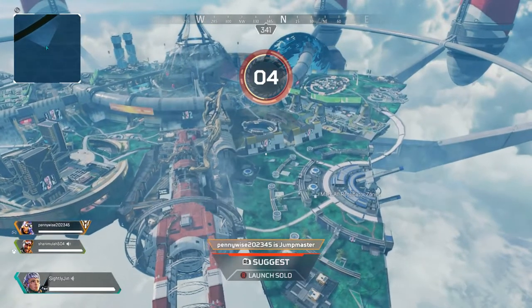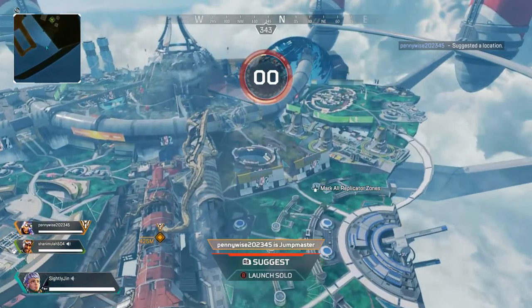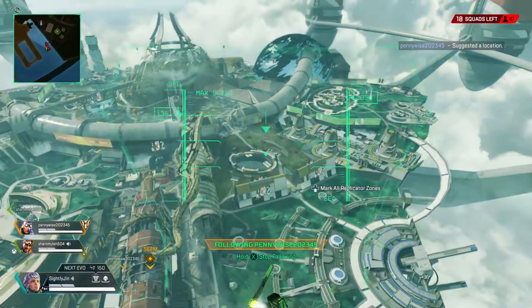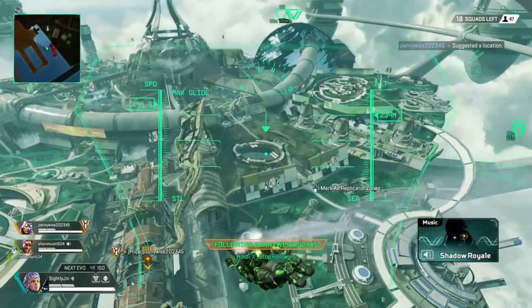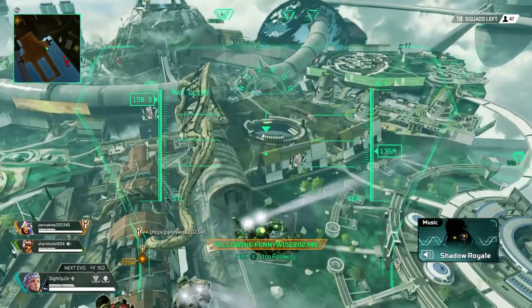Hello guys, it's your boy Slightly Jen. I'll teach you guys how to play Valkyrie very well, how to play it like a pro, and how to find the vault key on Olympus. It's very quite simple — unlike basically other parts where you have to find the vault key, this one is actually very easy.